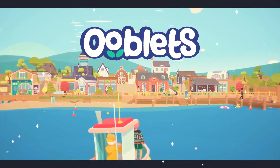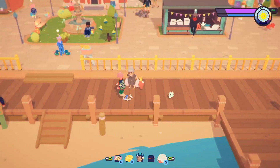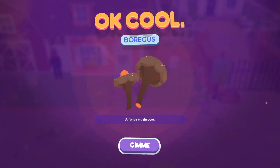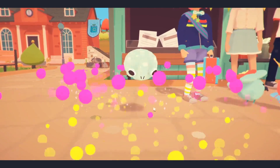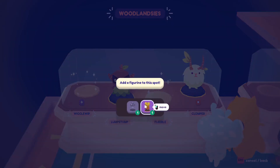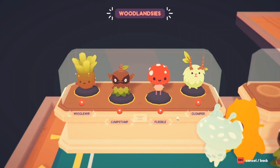You've arrived in a town with nothing but the clothes on your back, hoping to start a new ooblet-filled life. The sleepy seaside setting of Badge Town consists of chatting to characters, fulfilling quests, growing crops, and of course collecting ooblets. The mayor of Badge Town kindly gives you an ooblet to start you off, but there are 40 more to collect, expanding to a total of 120 if you include uncommon and shiny versions of each creature.